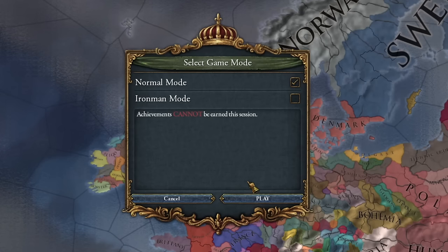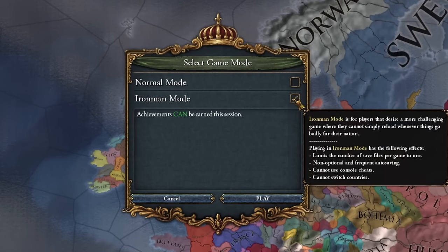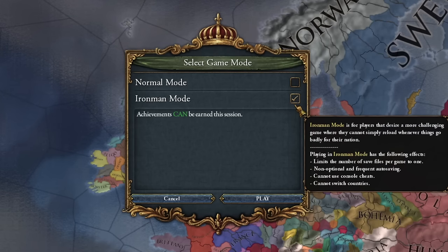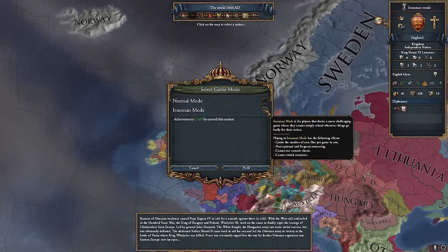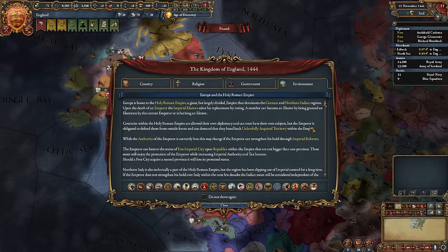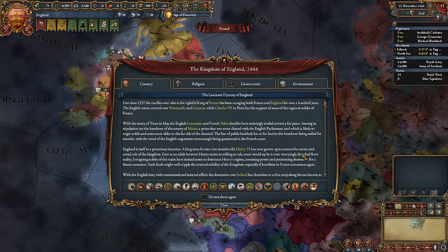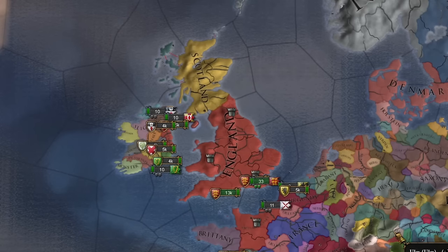You can set the gameplay mode in two modes: Normal or Iron Man. Iron Man is a mode where you have one save file that keeps getting overwritten, and only in this mode can you achieve achievements. For the first game, it's better to choose Normal. Initially, you'll see a window with the historical background of the chosen country. This window really sets the mood for the gameplay, making it easier to understand what challenges the country will face in the near future. In the case of England, it'll be the impending war with France and a certain political crisis.